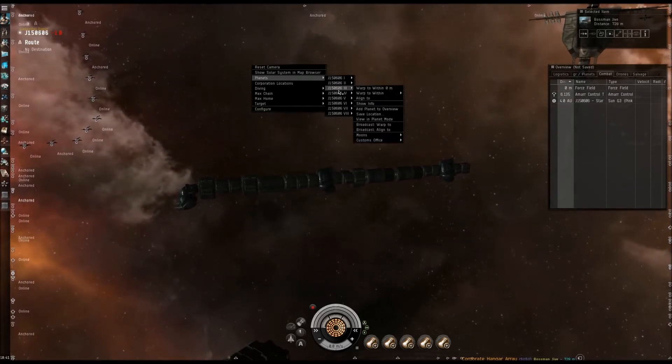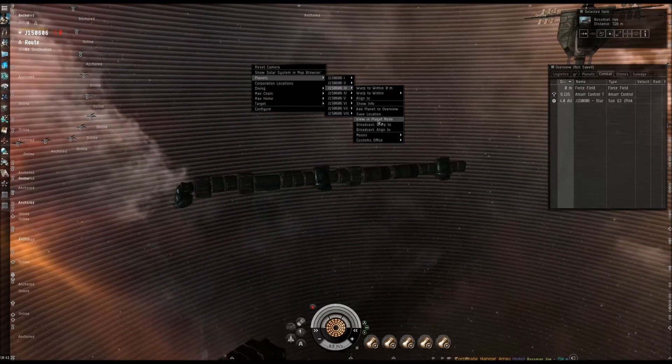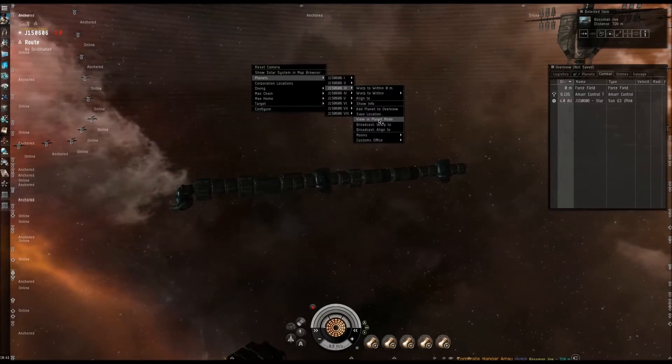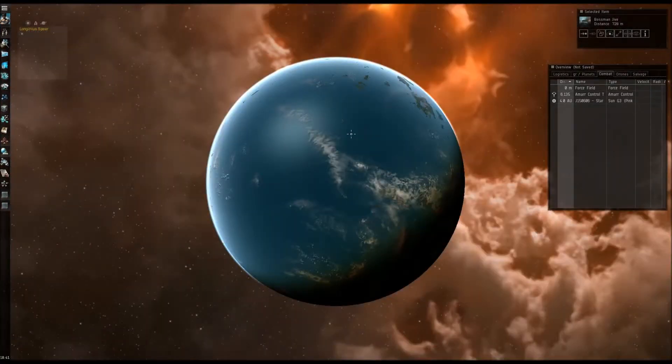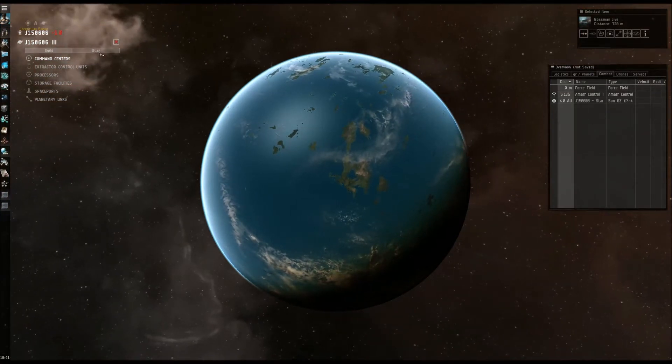I have a bunch of factory planets already on this character, so we're just going to choose one that we already have available. This will be a Terran planet. We don't care about scanning it, because we're not going to be actually extracting anything from the planet.